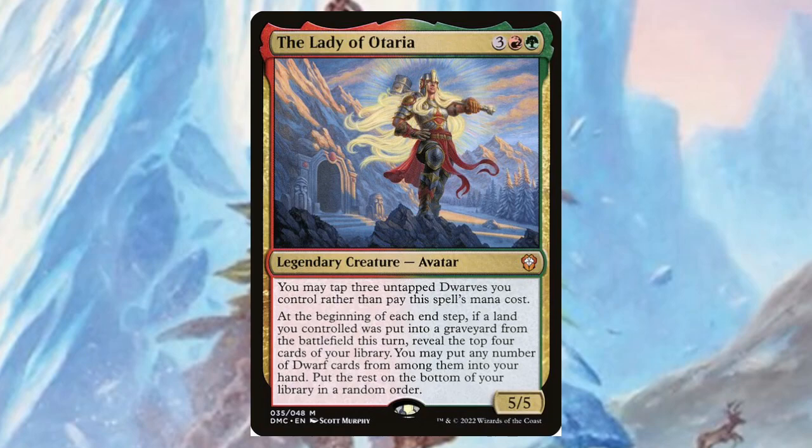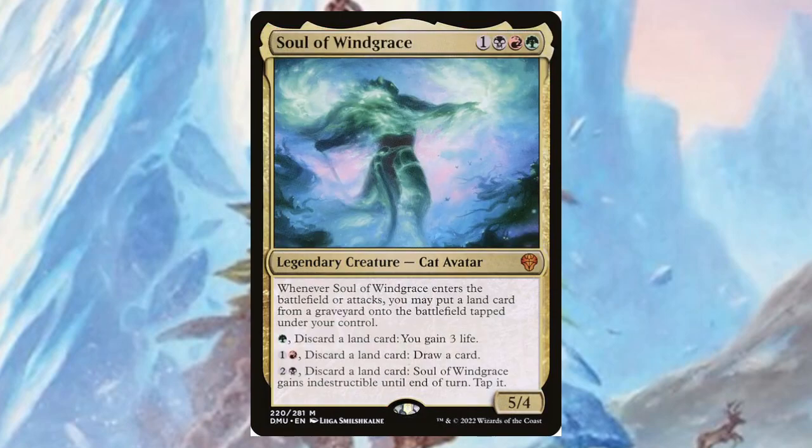The Lady of Otaria — from a Dominaria United Commander deck — for three, a red, and a green, it's a five/five. You may tap three untapped Dwarves you control rather than pay its mana cost. At the beginning of each end step, if a land you control was put into a graveyard from the battlefield this turn, reveal the top four cards of your library, put any number of Dwarf cards into your hand, and the rest on the bottom in random order.